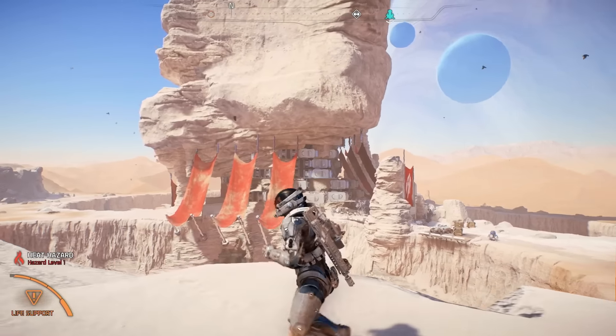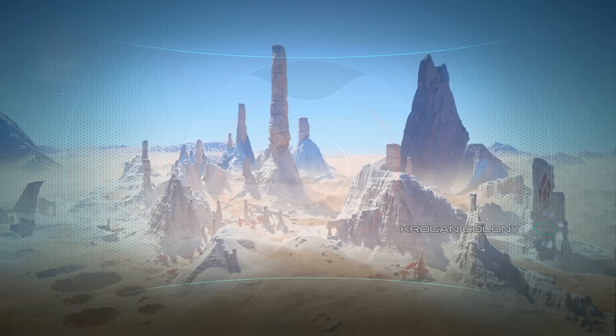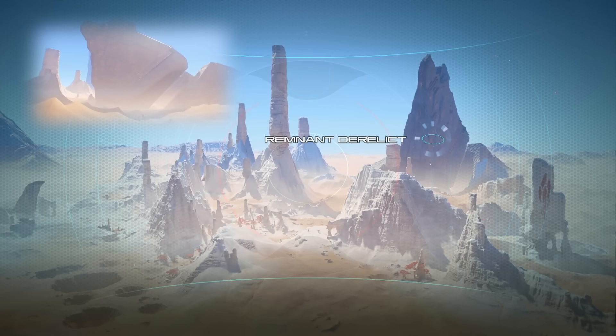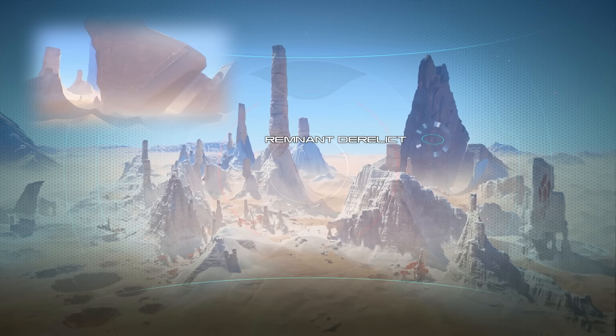Our conversations at the Krogan colony point us in a few directions. Exiles are causing trouble at their base, the Flophouse, and a derelict remnant ship may have a drive core the Krogan are in desperate need of. Let's head to that ship and see what we can find.